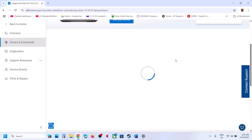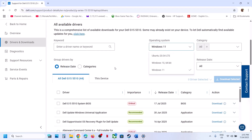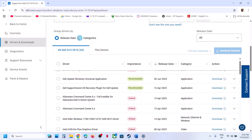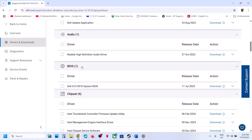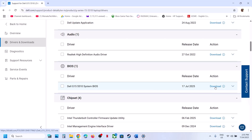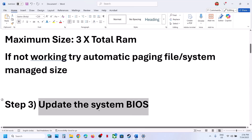In the Drivers and Downloads section, select your operating system (e.g., Windows 11), then click on Categories to find the BIOS update. Download the latest one and run the file to install it. For laptops, make sure your battery is above 10% and the AC adapter is connected. During the BIOS update, your system will restart — do not unplug the power cable. After the BIOS update, log in and launch the game.